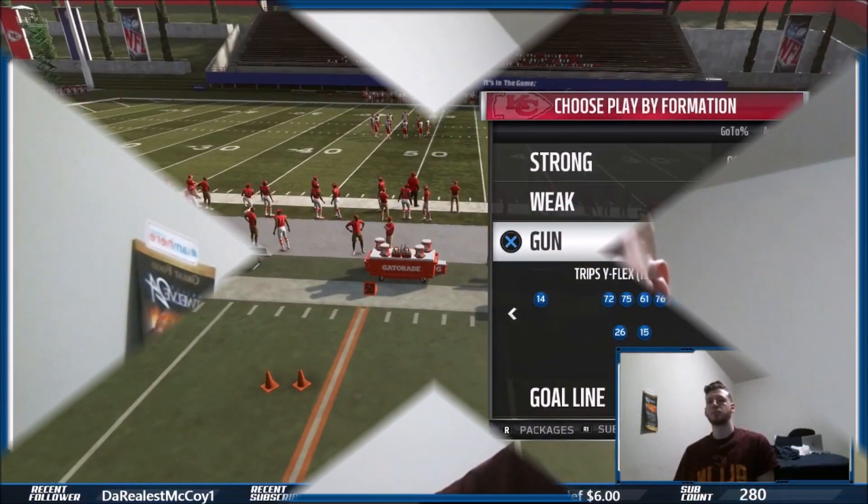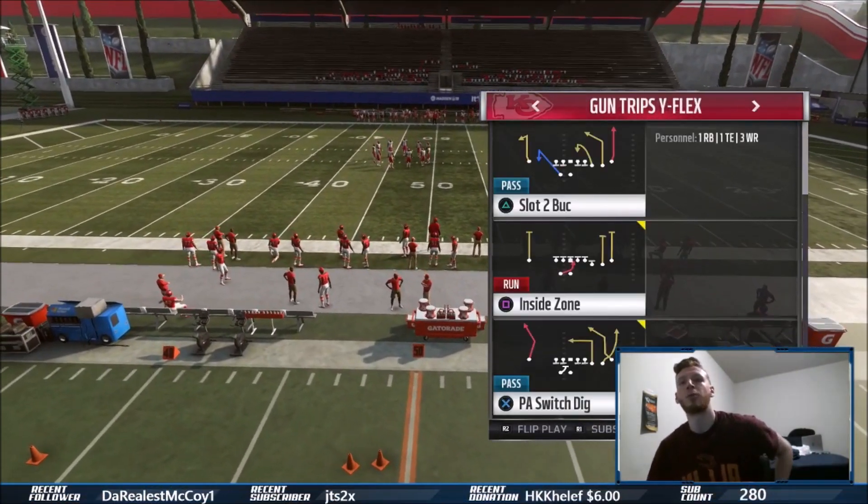I've already released one play from this formation called Post-Sage Post, it's in the cards above me if you want to check that out. I'm giving you guys two more plays to run out of that today. The Post-Sage Post is a slightly different formation, but the only difference is the tight end is not on the line — for Gun Trips Y Flex he will be on the line, which I like better. Here we go into the two plays for the mini scheme.